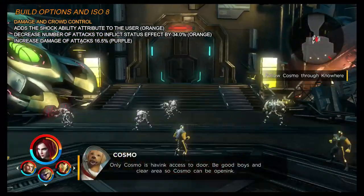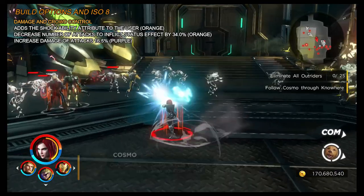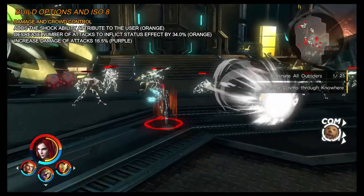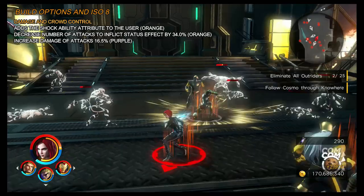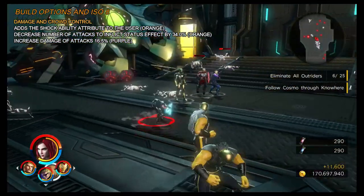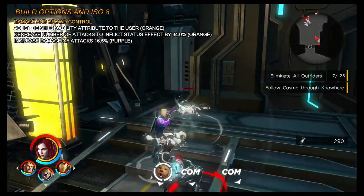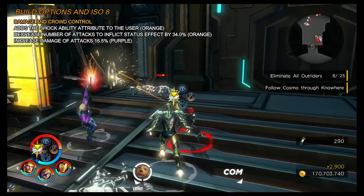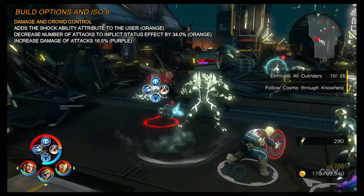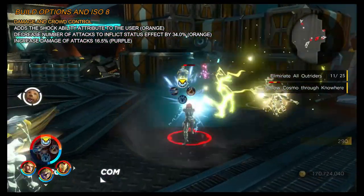With Black Widow there are actually a fair amount of different builds: you can go more ranged, melee, hybrid, or choose to add the element or not. The one I personally enjoy and find effective is the damage and crowd control build — it's all about using Widow's Bite as your main attack to stun targets, then following up with your light attack for additional damage. For ISO, I like adding the shock attribute to the user so I don't have to worry about the ability that adds the element manually.